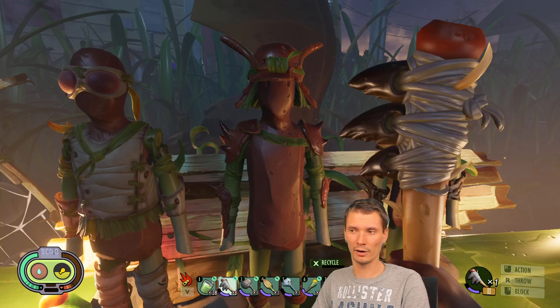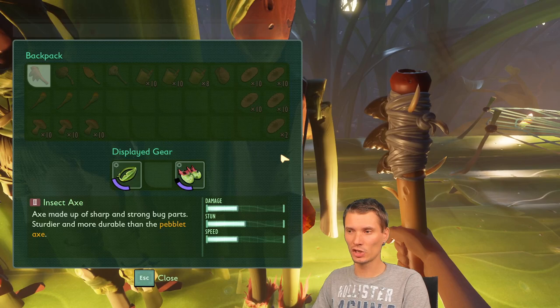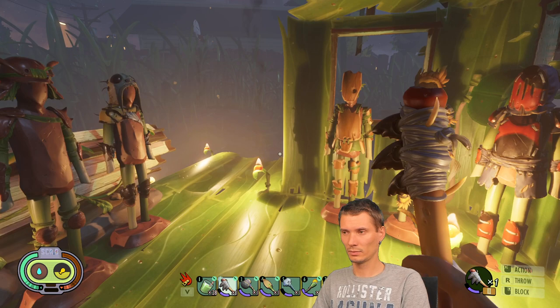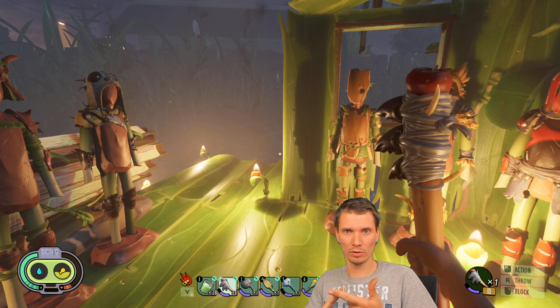These three armor sets — ant, ladybug, and spider — are the ones to focus on. In early game, of course, there's no reason to run around without any armor, so use whatever you have. Even one or two pieces is better than nothing. I hope you learned everything about set pieces and once you combine all three you get the set bonus. If you have any questions, leave them in the comments and we'll see you in the next video!